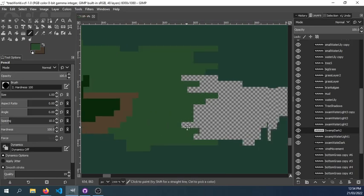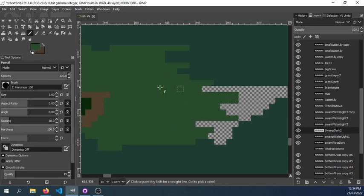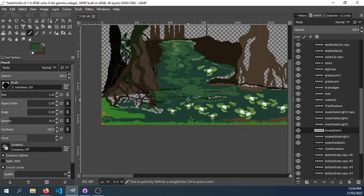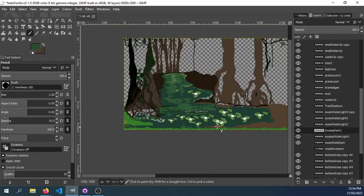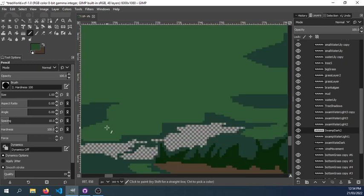I've changed the color of the swamp water to light green, dark green, and a combination of dark green for the game. I also created some of this water. Still need to add some more details to how the flow of this swamp water will be, just finishing some details here.